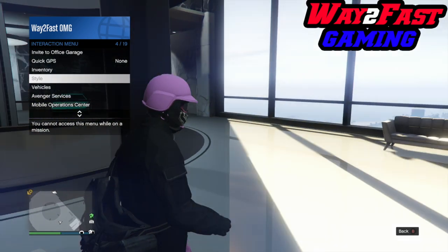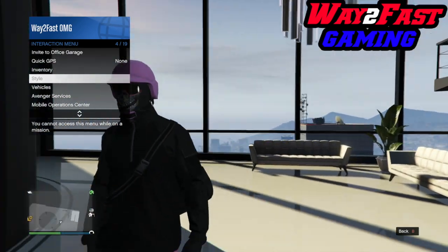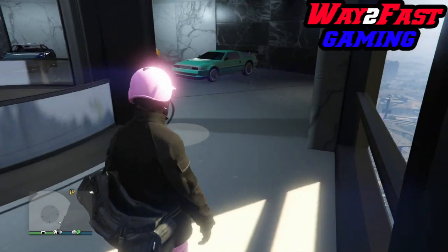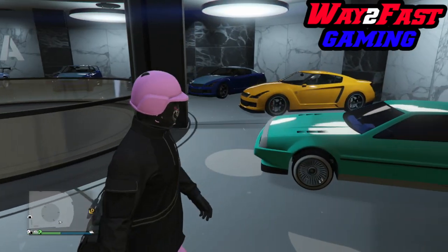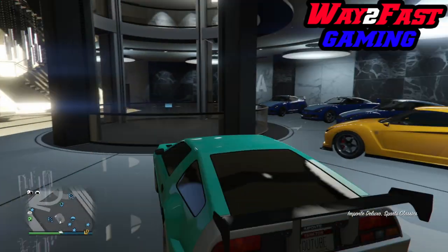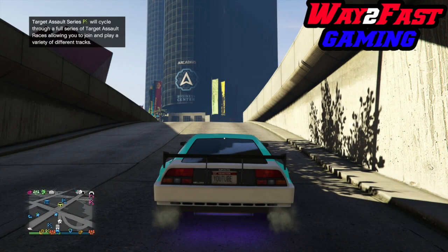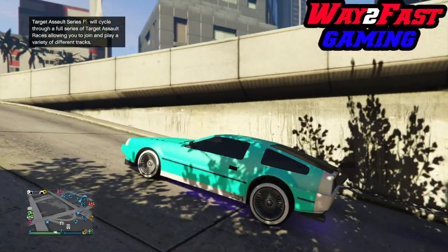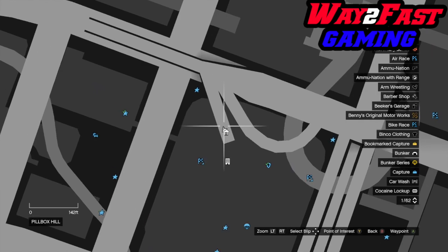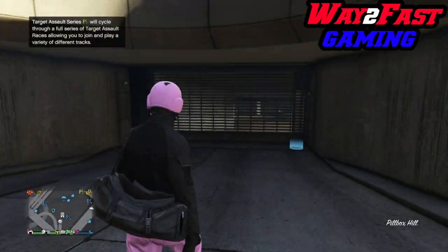Once you cancel it, open your Interaction Menu. If your styles are grayed out, that means you've done it — you are glitched out. You can now duplicate. We are completely glitched out. When you hop out of your Oppressor or Deluxo outside, you will notice there is no tracker on it whatsoever. That confirms you are literally glitched out, and that is exactly what you want.